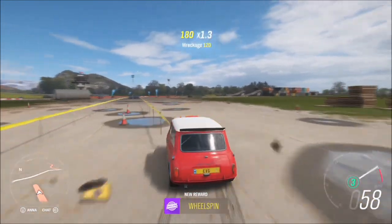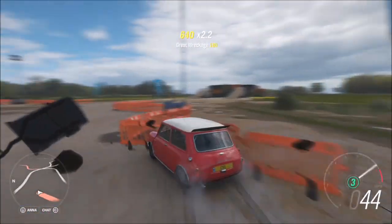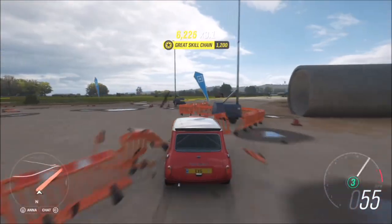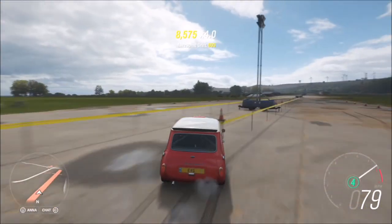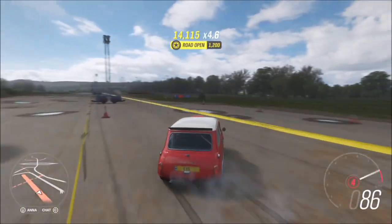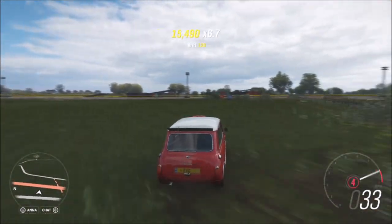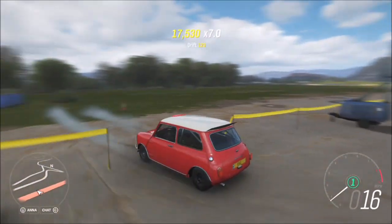I recommend going to the airstrip, as I always do, because there's a ton of stuff you can smash — you can drift, get jumps, get speed skills, just smash around. If you've bought the perks like Drive Without Fear, where your skill score multiplies by seven, you actually only need about 11,500 skill score and it gets multiplied by seven. Just keep going until you hit the seven multiplier and then stop.